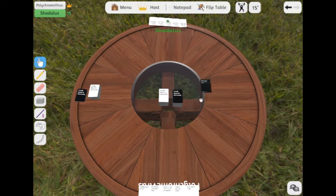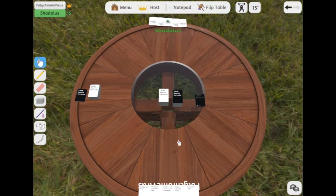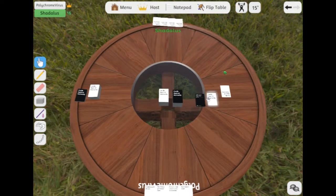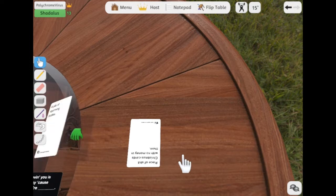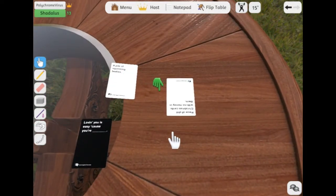For instance, in this case, we will be doing: 'Loving you is easy, because you're blank.' And then we're both gonna play a card, and we're gonna vote on who had the best card. Wait, what's it called? Because there's only two of us. It is: 'Loving you is easy, because you're blank.' A pile of squirming bodies. Loving you is easy, because you're a pile of squirming bodies. Here, let me just turn this around.